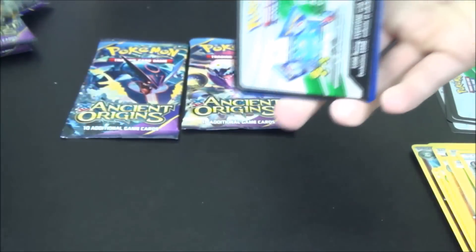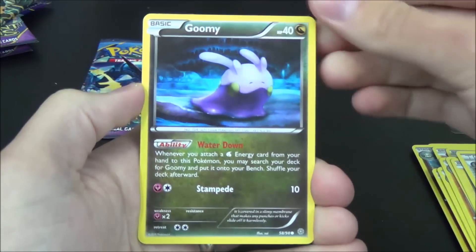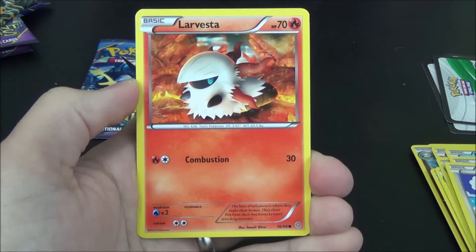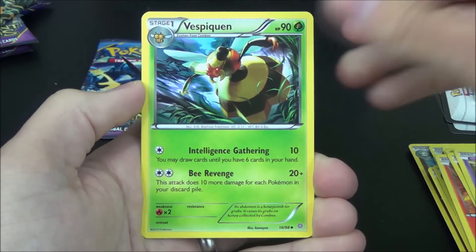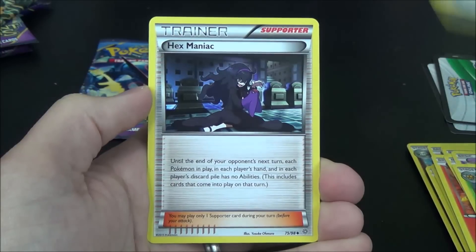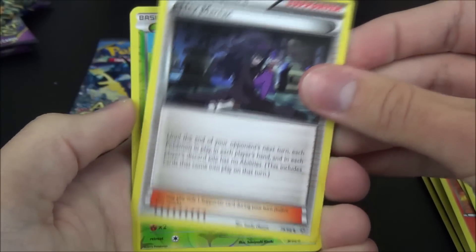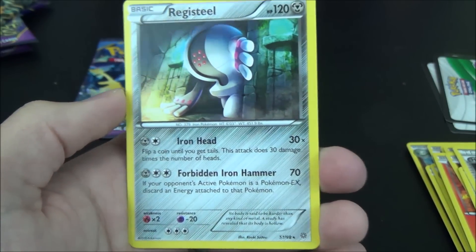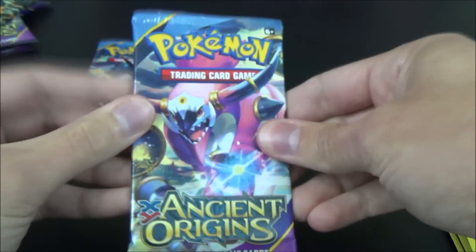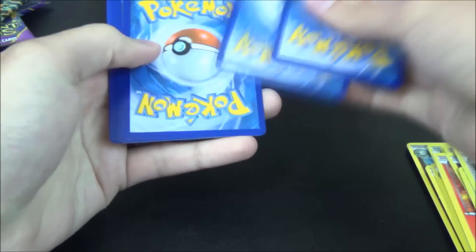So we'll see what we get in here. I will actually be getting all of these cards shipped to me after they've all been opened, so I can still get excited about all this stuff, and I am going to redeem those code cards. There's Meowth, Larvesta - I haven't seen that one at all - Cottonee, I haven't seen that one either. There's Golurk again, I like the background of that. Vespiquen looking really menacing. Spirit Link, Hex Maniac - until the end of your opponent's next turn, each Pokemon in play, in each player's hand, and in each player's discard pile has no abilities - very, very interesting, could be used to counter Seismitoad. There's a Combee as the reverse, and Registeel - awesome, that is the coolest art I've ever seen! He looks like Liquid Metal.